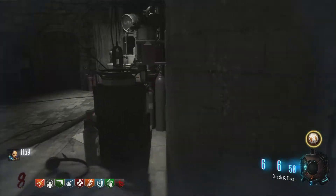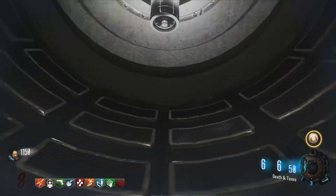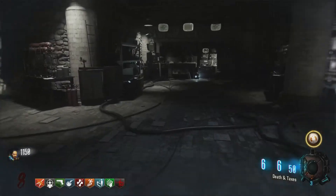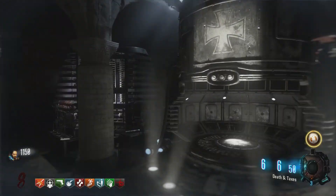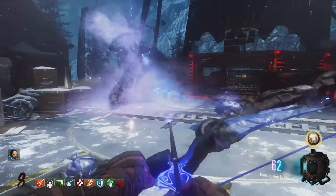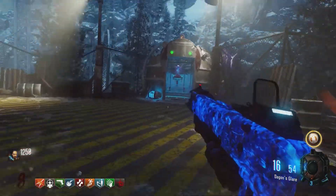And then Alpha Omega and Tag Der Toten both didn't really have fun Easter eggs either. Can we just have fun Easter eggs? I'd like to see something like the Rise of the Rocket, Gorod Krovi to an extent - that's probably a good example. We could have fun Easter eggs, and even if they have one or two bad spots, we could deal with them. Just make sure the overall experience is going to be fun - fun boss fights, fun steps that are cool. That was a huge lack in Black Ops 4. You just look at how many people stream Black Ops 3 Easter eggs compared to Black Ops 4 Easter eggs. That's all I got to say.